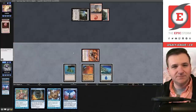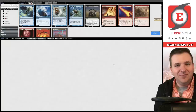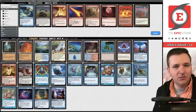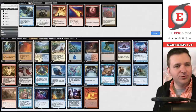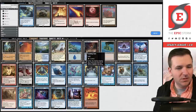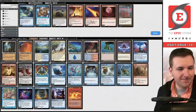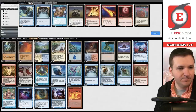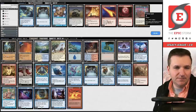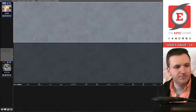We win game one. Now we're running hot, so we probably want Hydroblast, Echoing Truth, Pyroblast's Recall, Meltdown, Abrade — these are effects we're interested in. What to take out? We're at 65 cards at the moment, which is a lot. Maybe take out Daze and a Preordain. I'm going to submit this. Game number two.